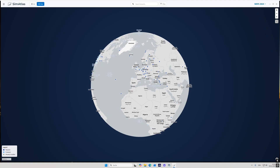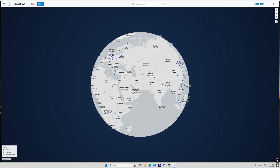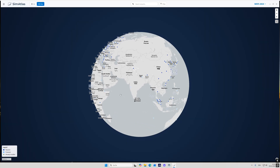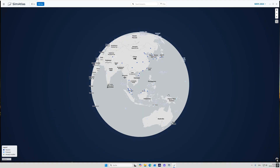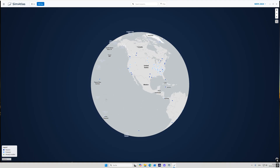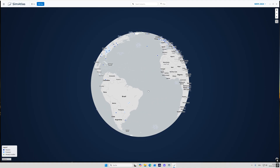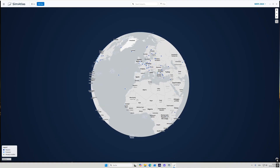Once you open the SimAtlas app and sign into your account you will see a globe, with a lot of dots all around indicating different sceneries available for you to install into your simulator. The coverage in Europe seems quite good, there are a lot of Asian sceneries as well, Australia looks kind of empty for now, there's a lot going on in the States, and Latin America and Africa are fairly empty as well at the moment.